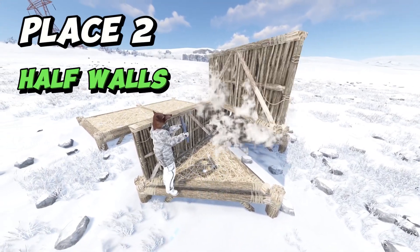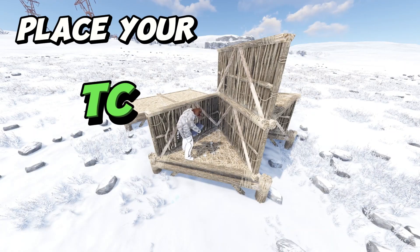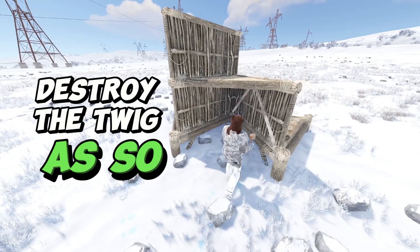Place your walls like so, then place a triangle floor. Place your walls — a crack should appear, which means it works. Place your TC and destroy the twig.